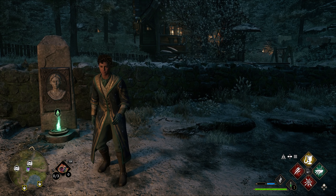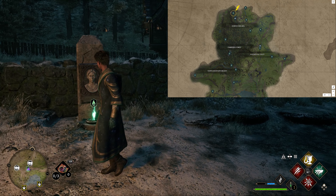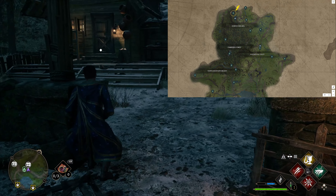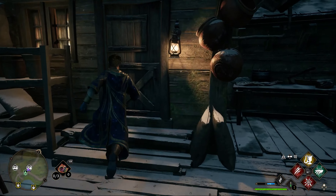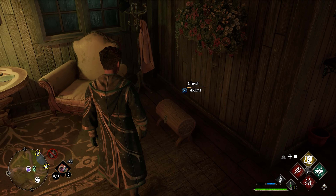Hey guys, another quick no nonsense guide. I'm going to show you all wand handle locations across the whole of Hogwarts Legacy. We're at the Highlands for now, at Pitt Upon Ford. The building directly behind the Floo Flame is locked with Alohomora 1. If you come in and look on the right, the chest right there is the first handle.